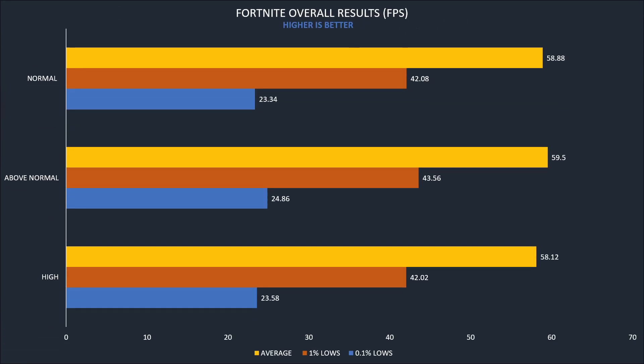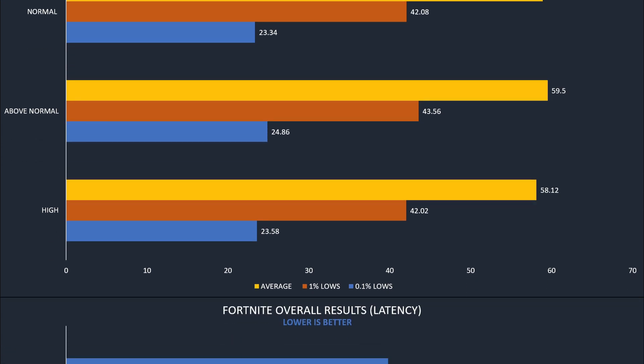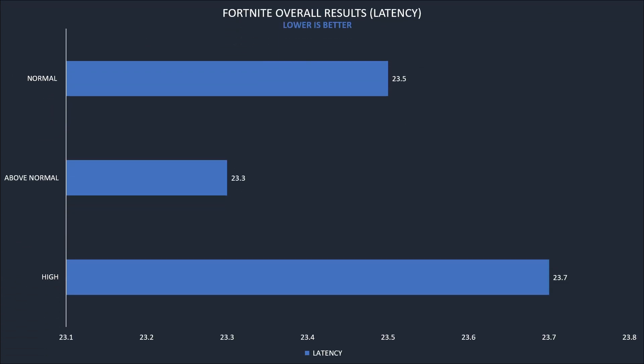Here we have the average results in FPS first. As you see, the best priority is above normal and the worst is the high priority. And in latency, again above normal is better. Obviously we aren't talking about a huge difference.